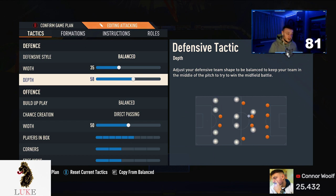The depth I'm using is 55. I normally play 70 but not anymore. I'm loving 55 — it's hard to break down but you're still in your opponent's face, not just parking the bus. With higher depth I was getting killed by balls in behind. The 35 width and 55 depth combination works an absolute charm.